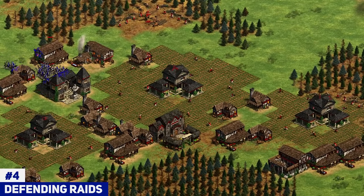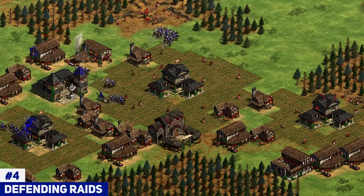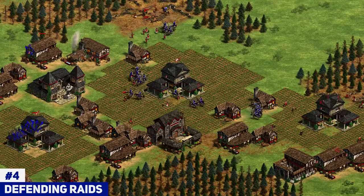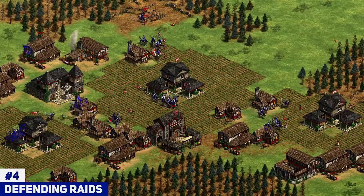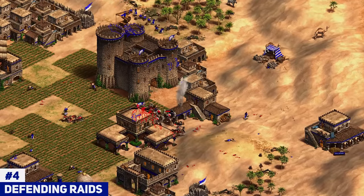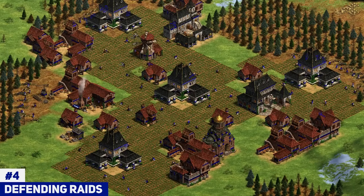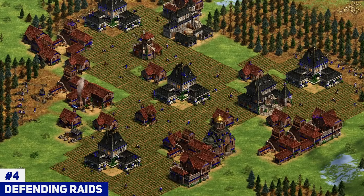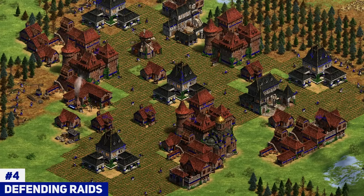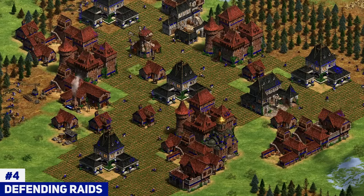Moving on to tip number four: defending your economy in both 1v1s and team games. In late game, raiding is a huge factor — everyone wants to send military in, kill villagers, disrupt the economy, and force the opponent to pull their army back. Well, the best way to defend raids is literally just to put castles and town centers in your base.